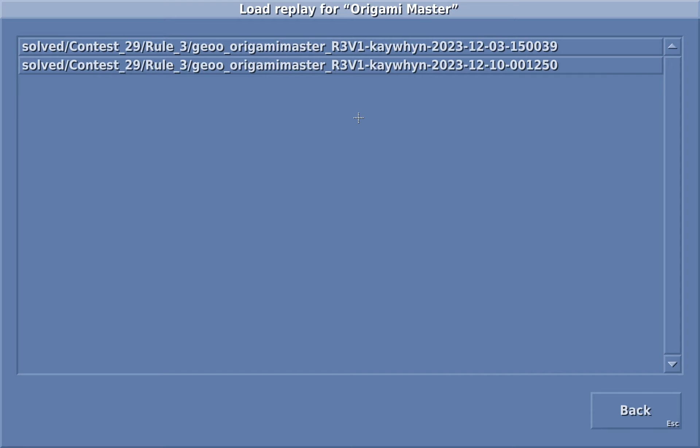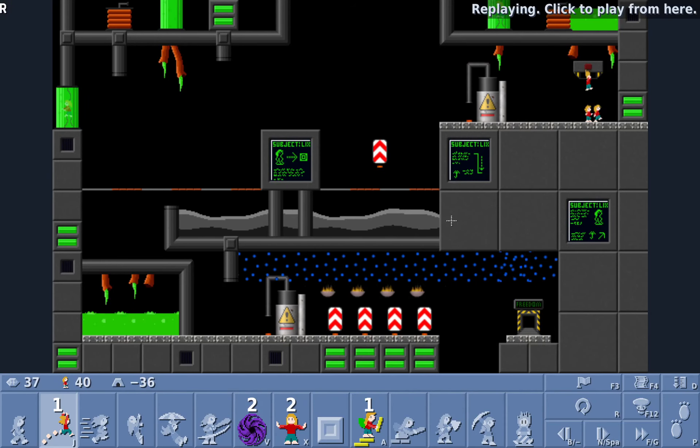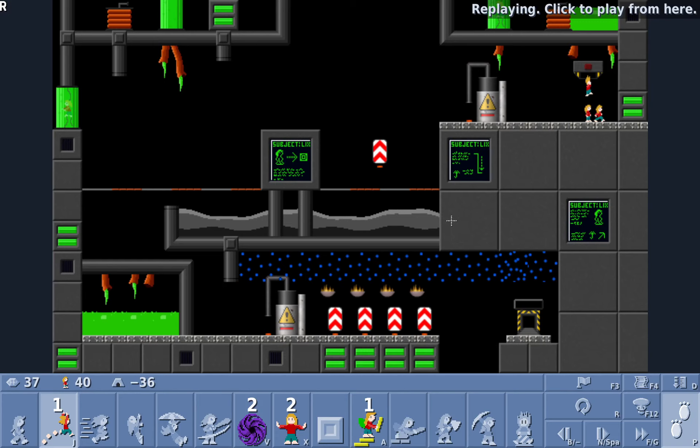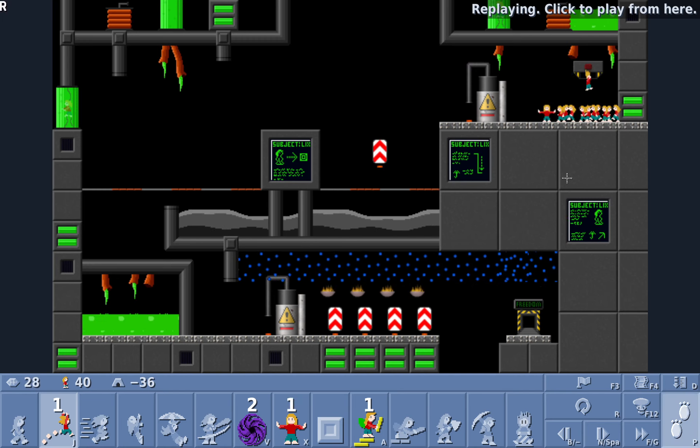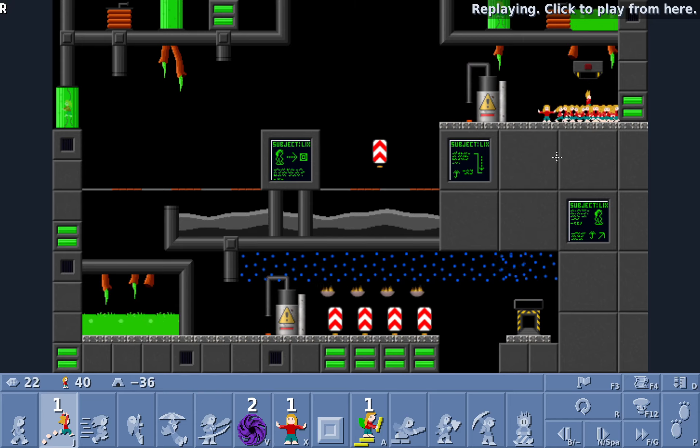Oh yes, I had two replays here. After Geo saw my replay, he said that I really overcomplicated the solution here. So I tried to do what he described in the spoiler, but I was like, I don't find it that much easier. Anyway, I'm going to go ahead and load the earlier replay. This one, oh my goodness, I found this one extremely frustrating, because I had to adjust this so many times before it finally worked. You start with a pretty high release rate right here, and so what I do is block them in with the first Lix.